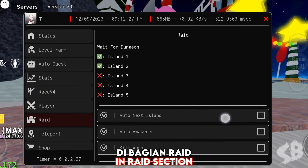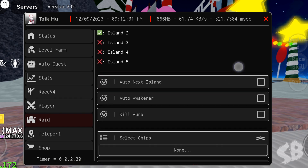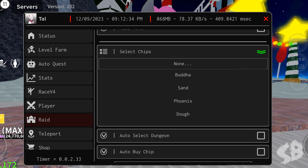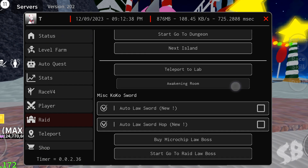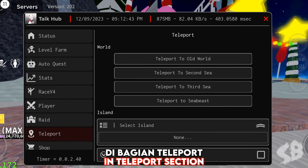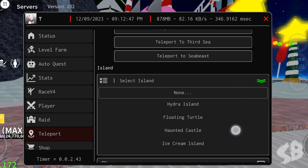In the raid section there is an auto raid feature. In the teleport section, with this feature you can go to any place easily.